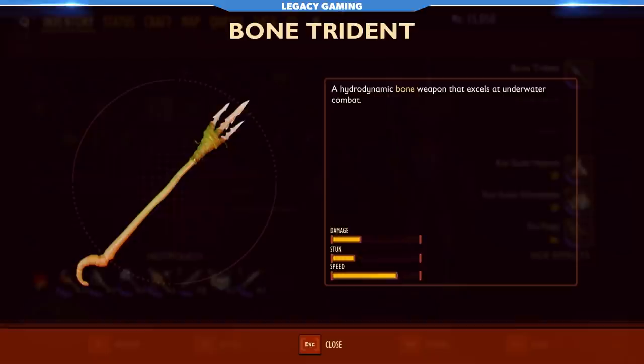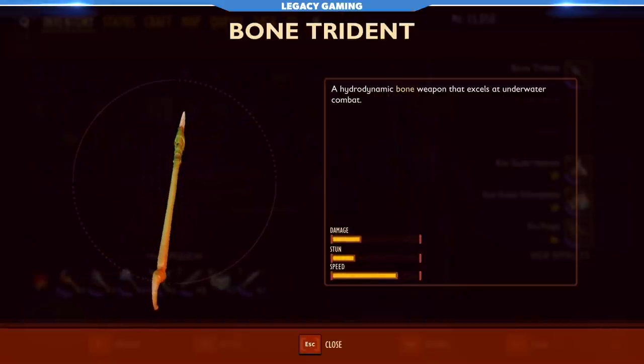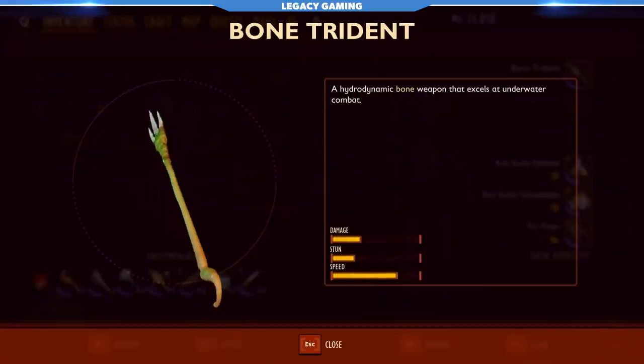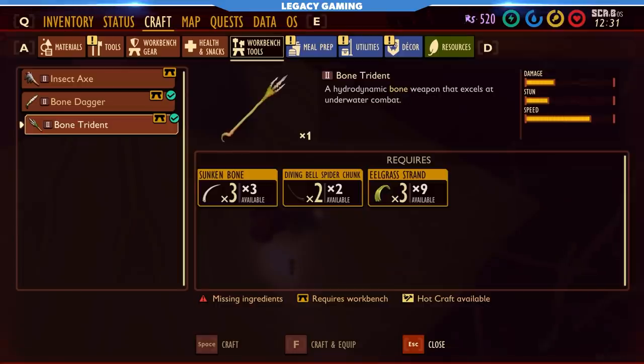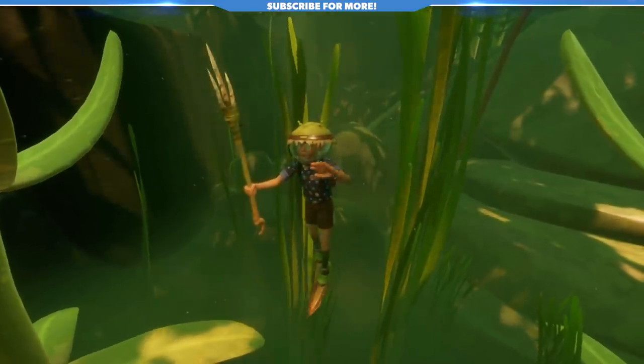Then we come to the big weapon of this update — the bone trident. Ever wanted to be Poseidon? Well, now you kind of can inside of a small little pond area. For 3 sunken bones, 2 diving bell spider chunks, and 3 eelgrass strands, this weapon hits surprisingly hard and is quite cheap to produce, making it now one of my go-to weapons in the game. It helps to put you almost completely at ease in the watery environment.